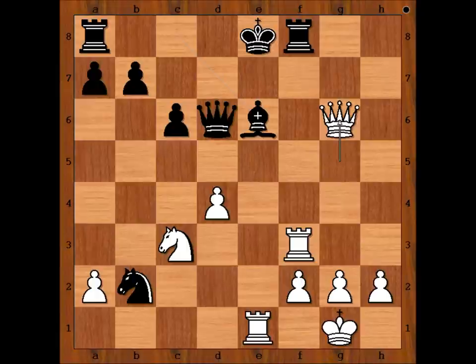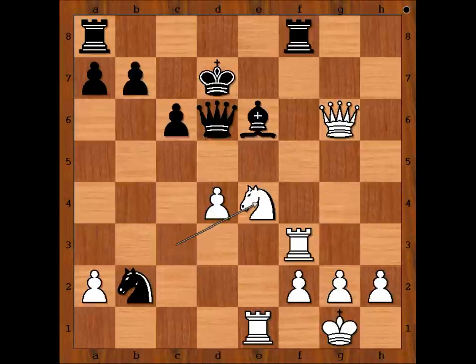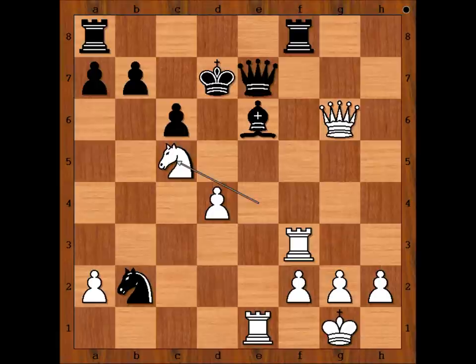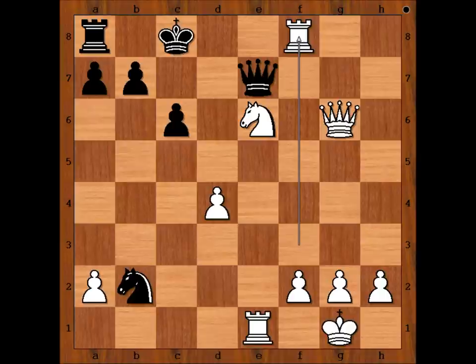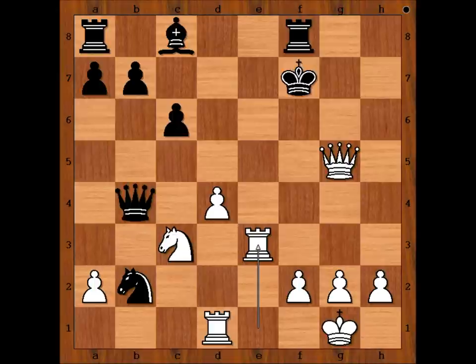Then king to e8, rook to e1, check. Bishop to e6, queen to g6, check. King to d7, knight to e4, attacking the queen. Queen to e7, knight to c5, check. King to d8, knight takes bishop, and after king to c8, rook takes rook, check. But Lothier didn't want to go through all this, so he resigned in this position.